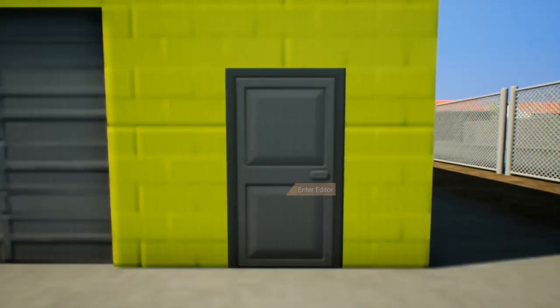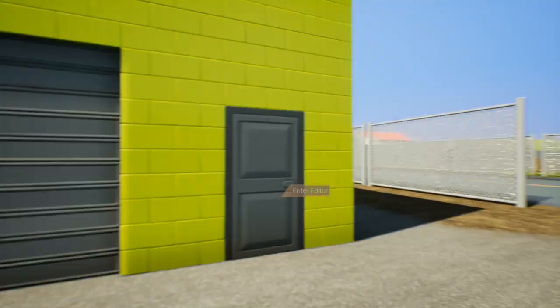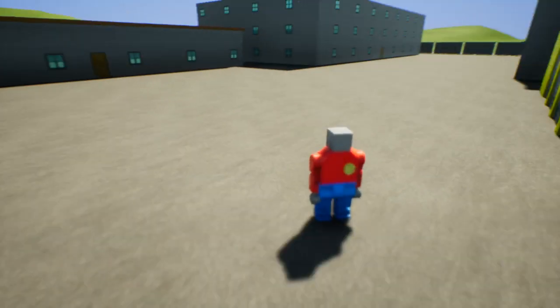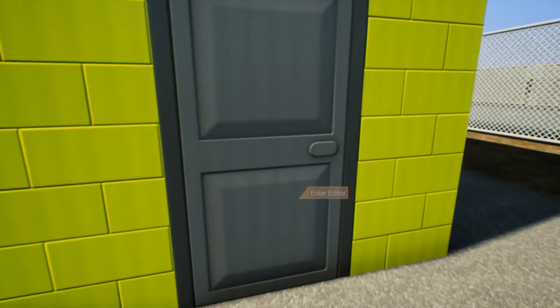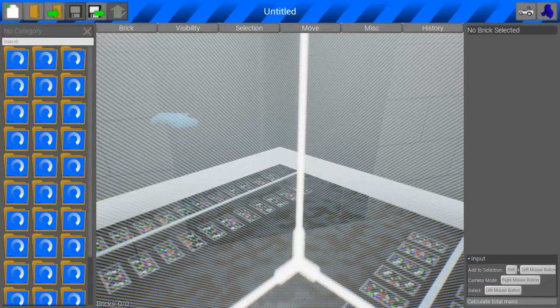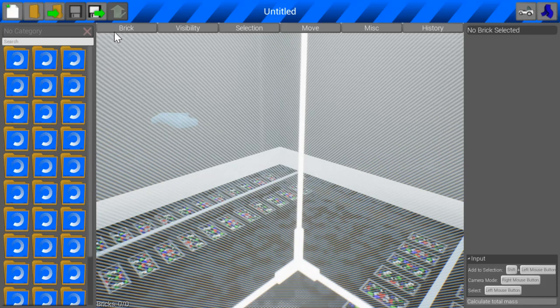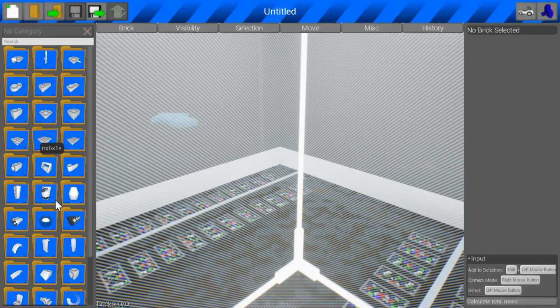If you want to spectate, press F. Here's my character — my name is Bob. What you're gonna do is press E on this door. This door has all your workshop items, so right here when it's done loading you can make a bunch of stuff.